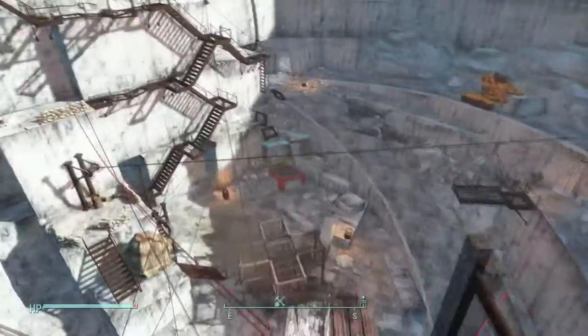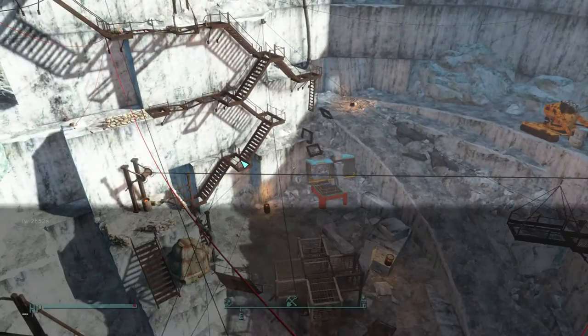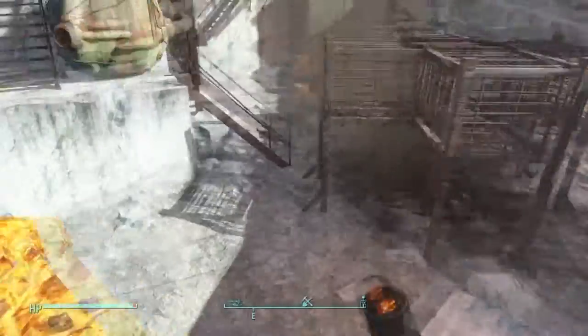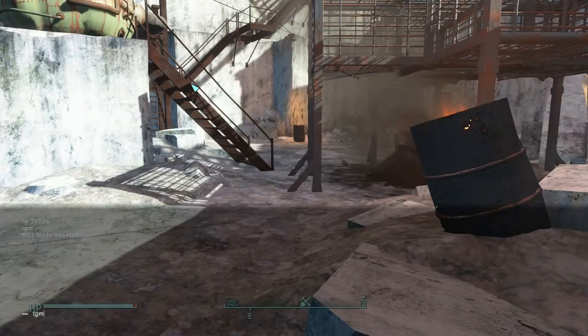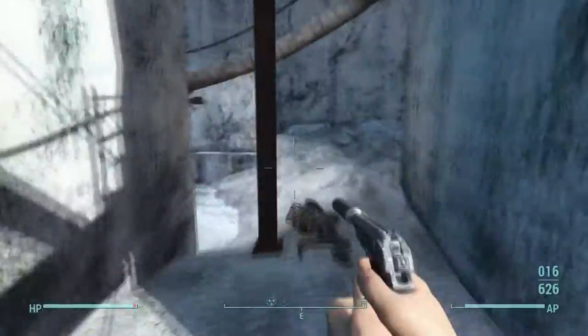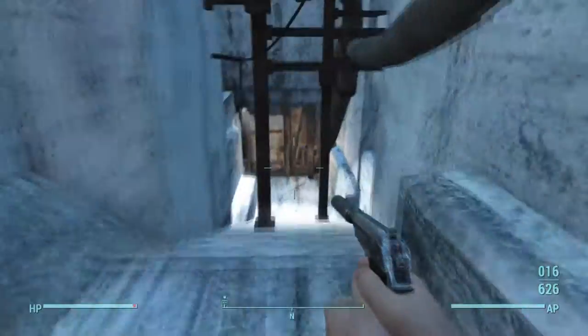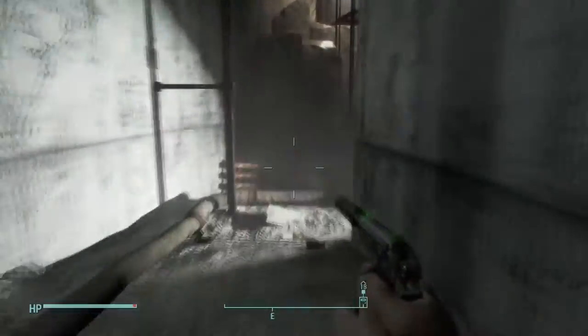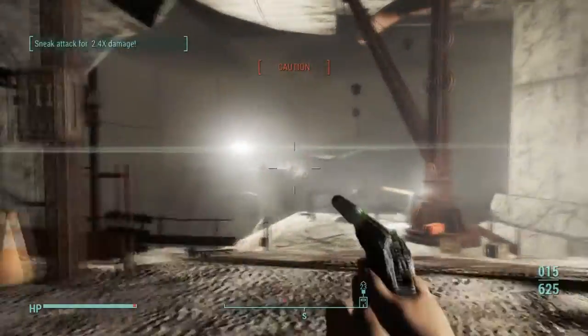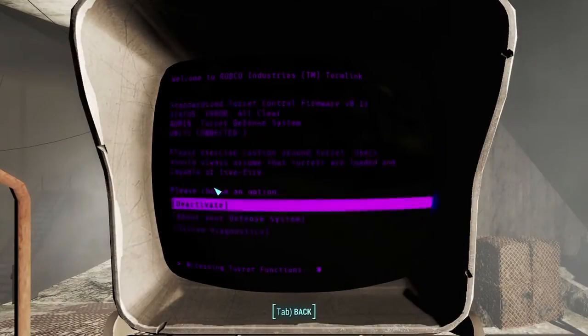The first thing you're going to want to do is kill everybody, then you're going to want to slowly walk down. Or if you're on PC, instead of being a scrub, you could just turn on God Mode and jump all the way down — because why would you walk when you could just jump? It's so much simpler. You're going to follow my path pretty much exactly. I went straight there, luckily, so I didn't have to re-record the whole thing. You're going to have to kill a bunch of raiders as soon as you get in, and a bunch of ghouls all the way through.